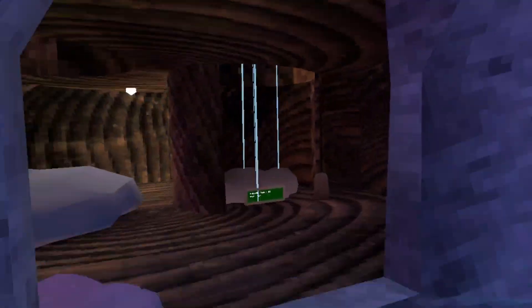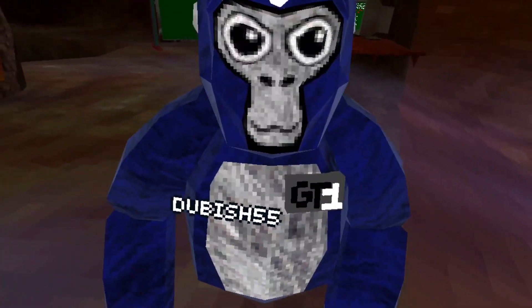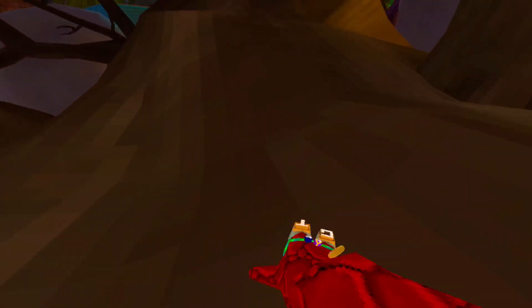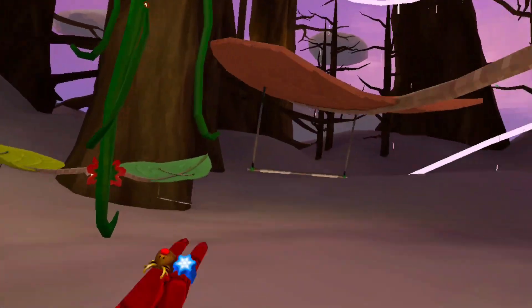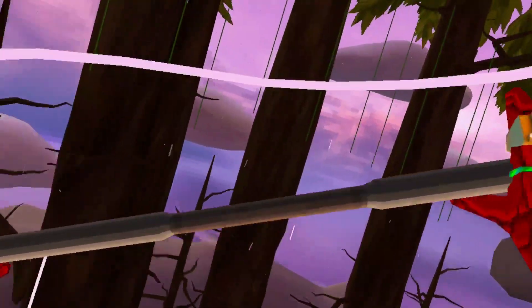Now we're going to Sky — the somewhat forgettable map, kind of not forgettable but still forgettable. I'm climbing up here like a barbarian — ignore this gameplay, guys, I suck. But there is another obstacle course up there. Also, if you didn't know, this update also has the glider update — a very fun update, please check it out. Look at that, very beautiful.